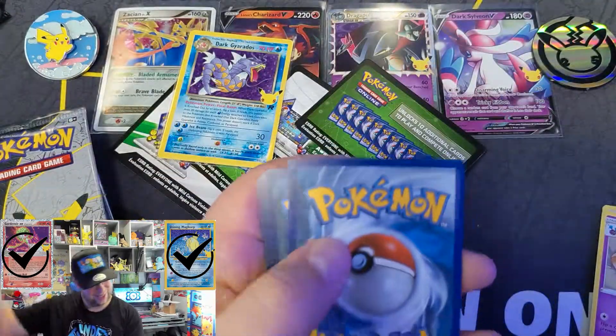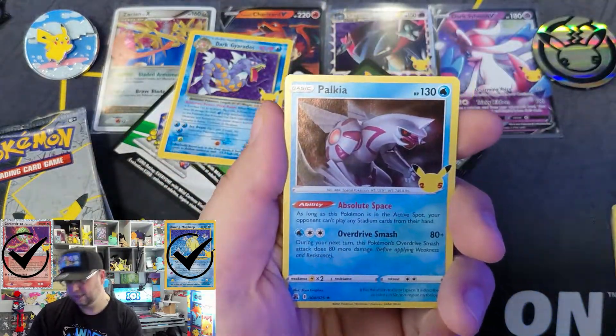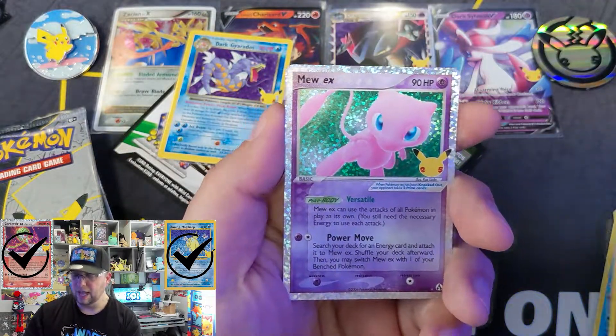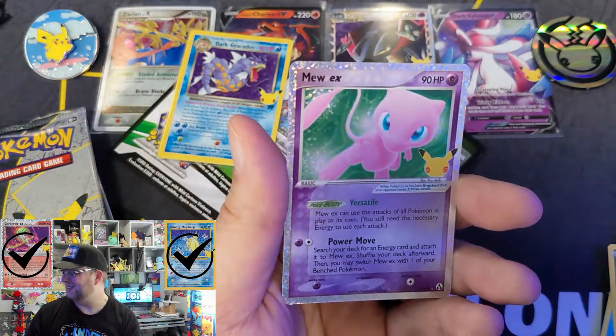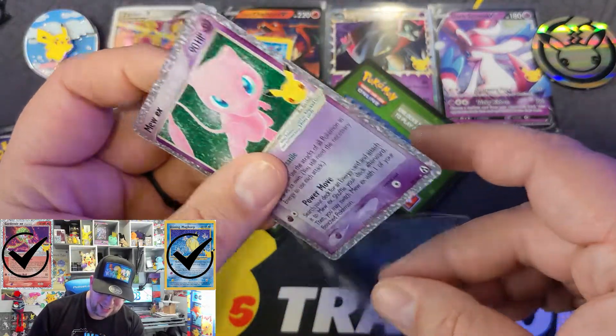There's a code — enjoy. One to the front — Pikachu. And a Mew EX! It's not the Golden Mew but it's a Mew EX for you.